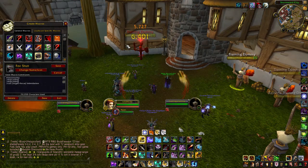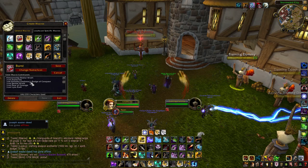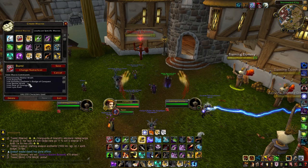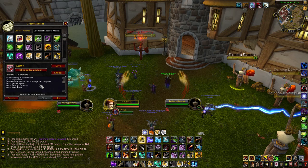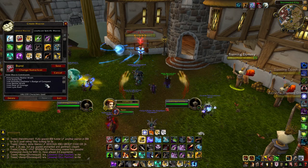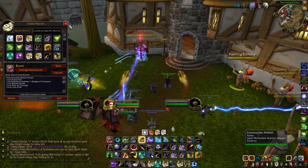When it comes to Burst or One-Shot Macros, we have an awesome one we can now use as a BM Hunter. There's a lot in here — it starts by casting Rapid Fire, then uses my Gladiator's Badge of Conquest, then casts Bestial Wrath, Roar of Courage, and then uses Lynx Rush on the target. You can swap that out for Blink Strike if you prefer it in BGs or Arena. If you are an Orc, you can also add Blood Fury and Stampede for even more burst, or add two trinkets since they are not on the Global Cooldown.